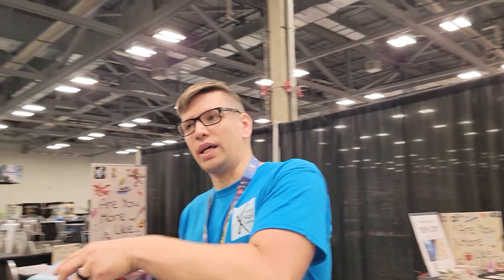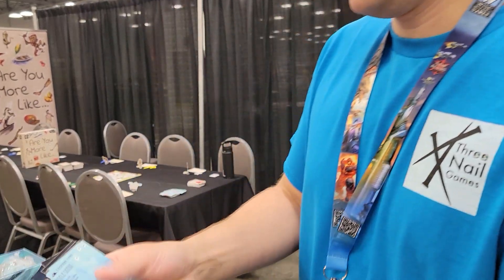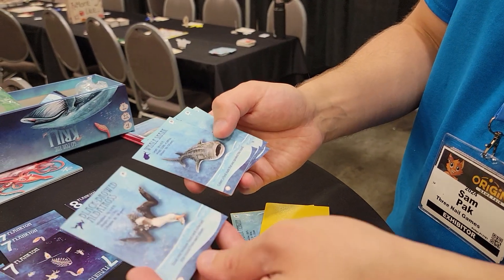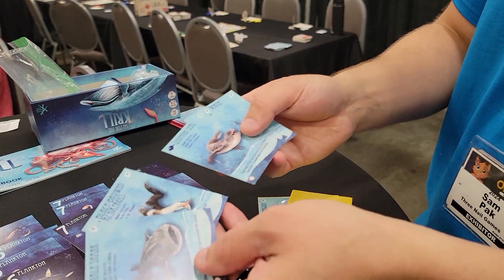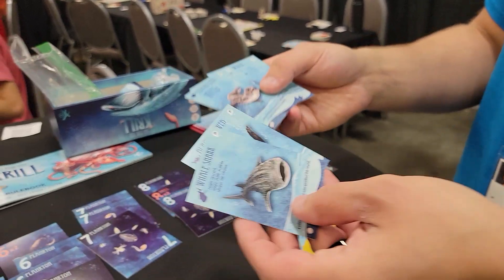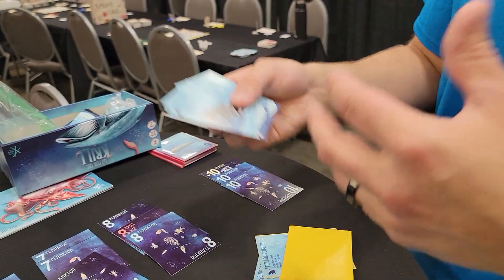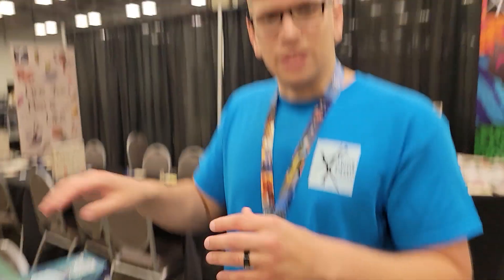There's also an expansion called Darker Waters coming along with it, which introduces some variability. In addition to the squid and penguin, it includes the albatross, the whale shark, leopard seal, krill net, and great white shark. These can be interchanged with the penguin, providing different interactivity and different ways to set up the game state each game. The expansion also includes some other modules.